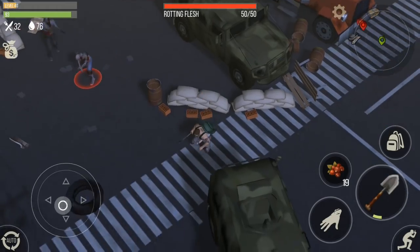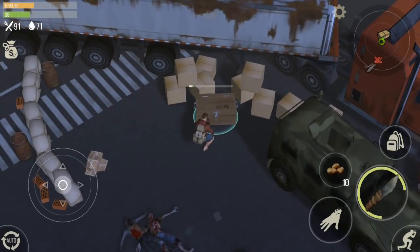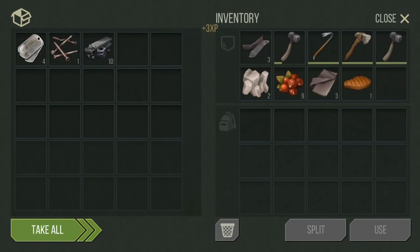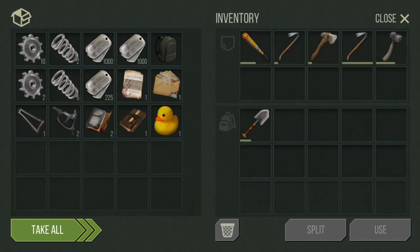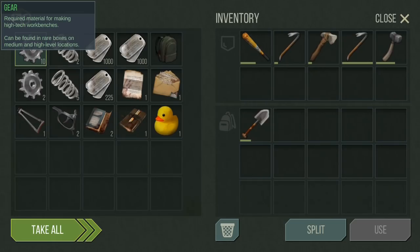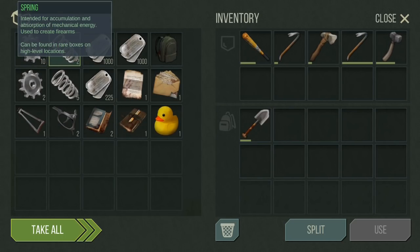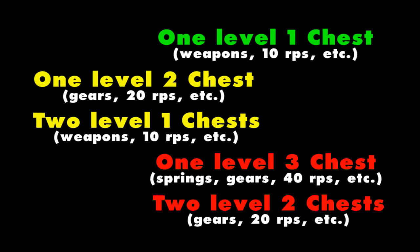Fighting two enemies at a time costs a lot of health, so sometimes it's better to lure one over and kill it, then sneak up on the other. The main loot chests are the key to getting the best items — like duct tape in green zones — and the biggest source for research points. You can get everything you need to build a radio tower from green zones. The first thing you need from the yellow zone are gears, which let you build a sewing machine and most workbenches above that. After that, you won't need the red zone until you need springs for the highest tier workbenches.